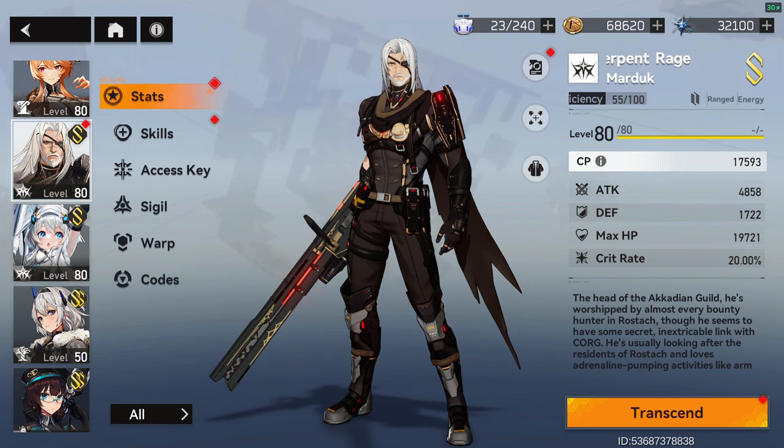Rage Serpent Marduk is a sub-DPS support unit. He belongs to the Asterism faction of characters, and uses energy as the resource to execute his skills.